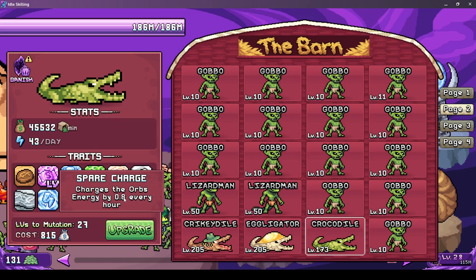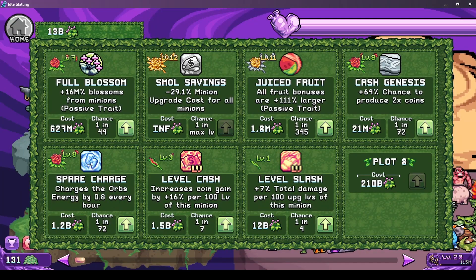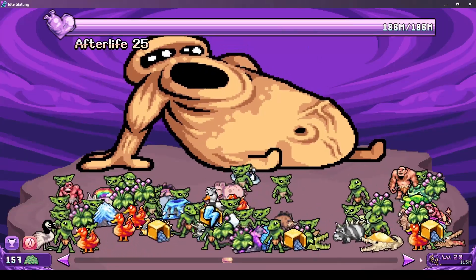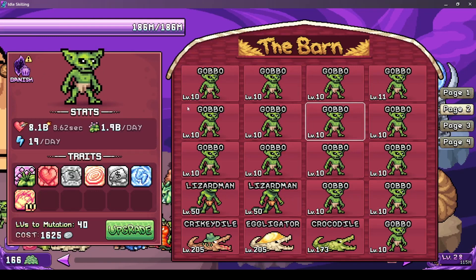It charges the orbs by 1.8 every hour, and this one needs one every hour. Currently level 8. And I can't damage this guy because he has a purple health bar - to do that I need to banish someone to damage him. Pretty annoying system, but it's in just to slow you down.